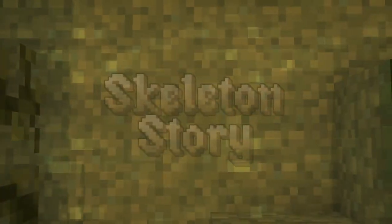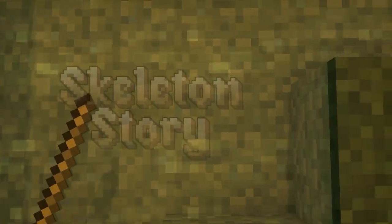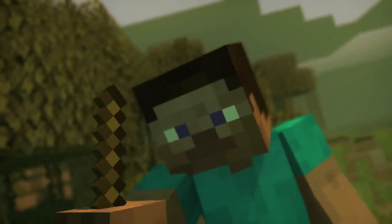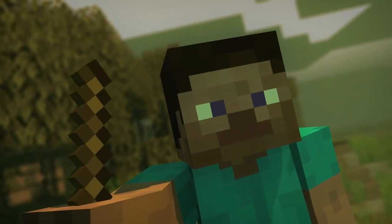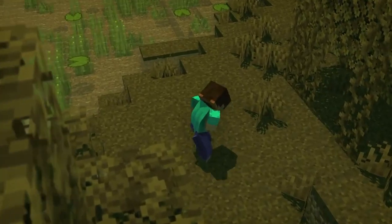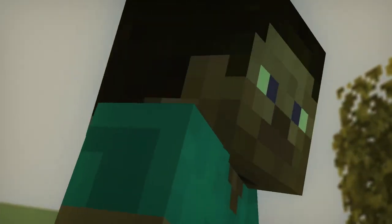In Minecraft's early Java Edition alphas, zombie pigmen were introduced as the second creature to roam the Nether. However, they were initially unarmed and non-hostile to players, with a bloodier model that later changed to incorporate green ooze instead of blood. Notch also believed that it was more fun to be scary without using blood.